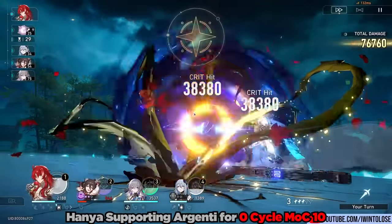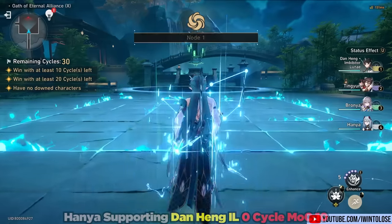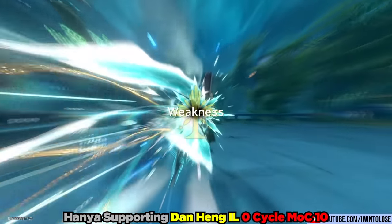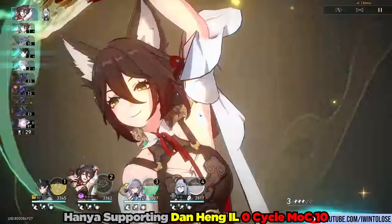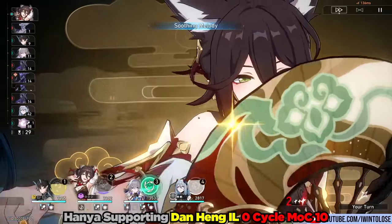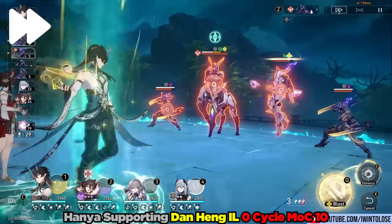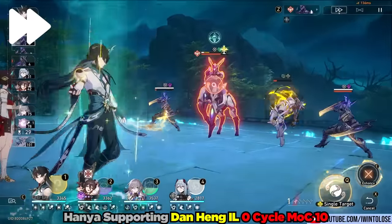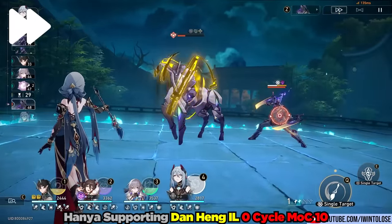It just goes to demonstrate how useful of a general support character Hanya is for pretty much any attack-scaling character. And just to further demonstrate another showcase of Eidolon Zero Hanya, here we have a Dan Hung Imbibitor Lunae zero cycle run that I did with her. With Dan Hung, she is an incredible teammate for him because he pretty much can generate one skill point every single turn that she goes. And what was really cool about this was that it took very few attempts to have Dan Hung and Imbibitor Lunae zero cycle this with this team.